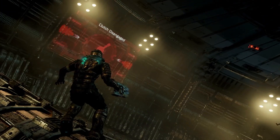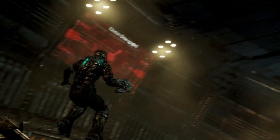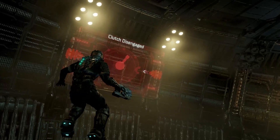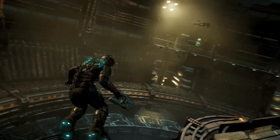Welcome to the Dead Space Remake tutorial. This is the room where you need to activate the centrifuge. In order to activate the centrifuge, you need to engage those clutches.